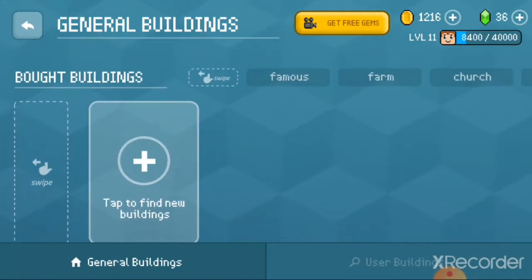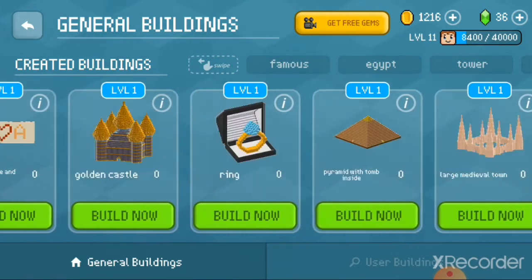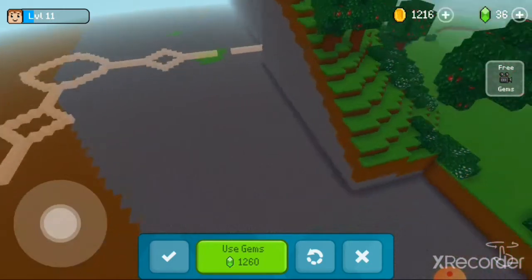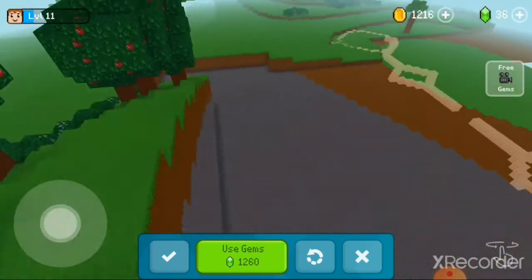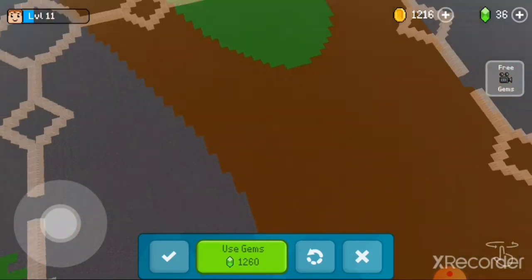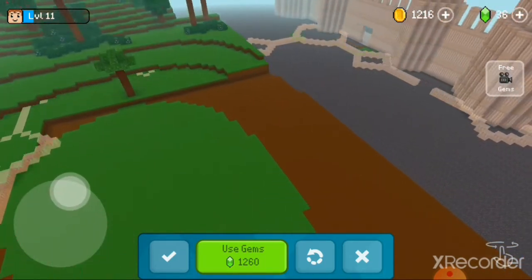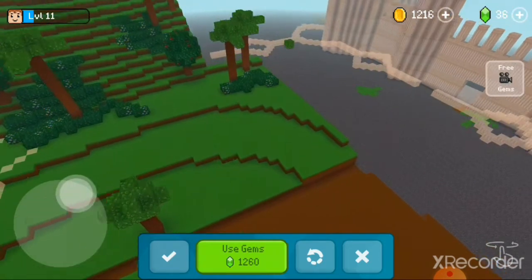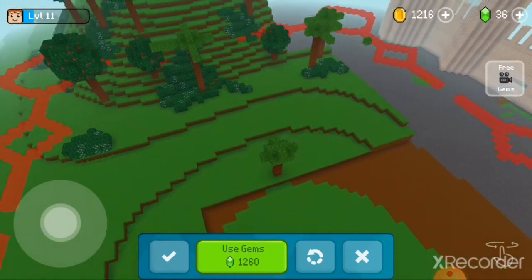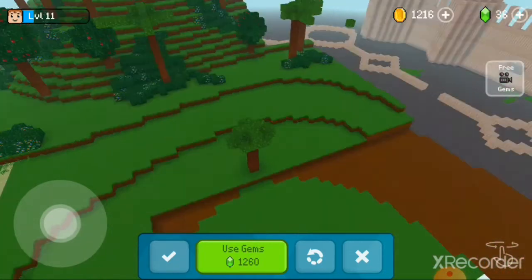If you want to do this more quickly, select a big building to remove a large portion of the mountain at one time. I have a very big building to do this — as you can see, it's a very large building. I'm gonna put half of the building under the mountain and level this place.